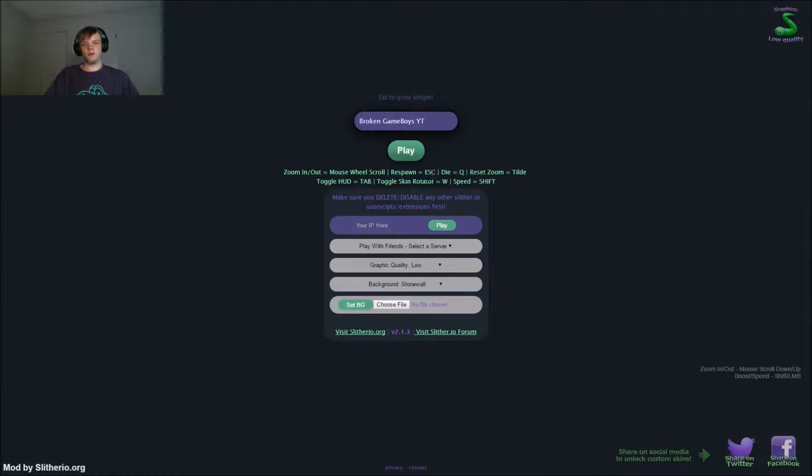Respawn — I didn't even try to use that. Die Q, reset zoom — tilde. Toggle HUD — your HUD, this tab. And the skin rotator, I thought that one was pretty cool too. You can change your skin while in game, you just press W and it starts flashing. It's pretty cool.